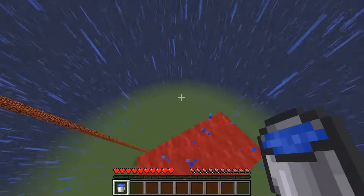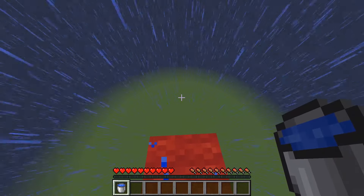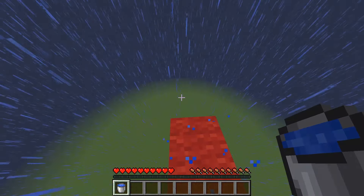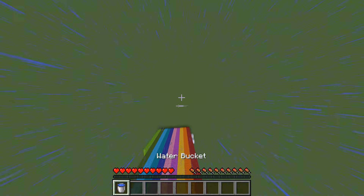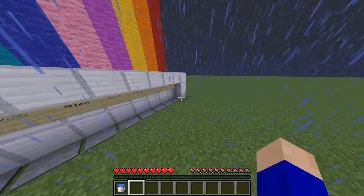You can also do something called the MLG water bonsai trick. It's a German thing, made popular by mcexpert_de — you probably don't know the guy. Basically, you throw your water bucket, then you jump after it, you catch it on the way down. Let me show you this.